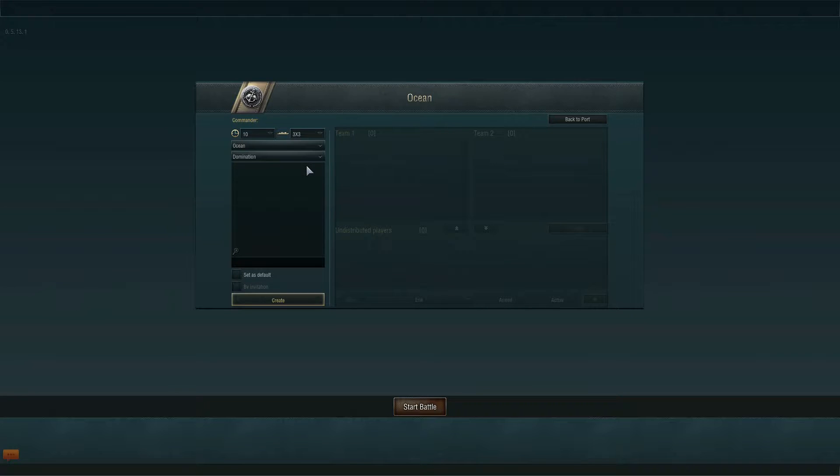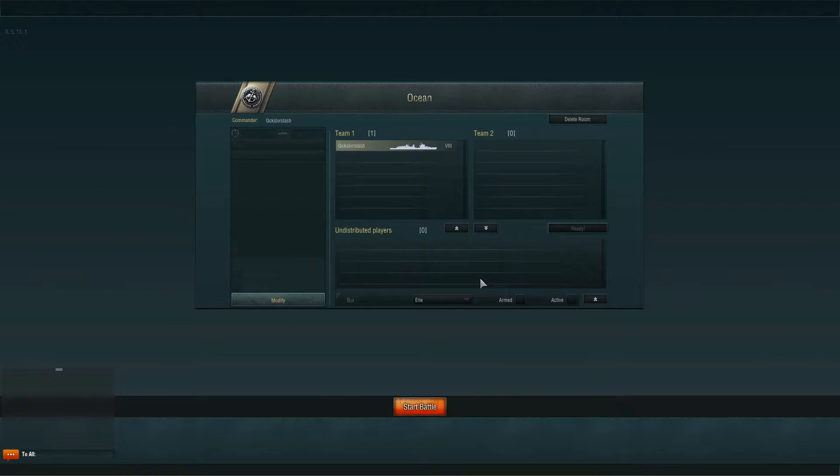So right here, say I want a 3 on 3 game. I'm going to make it on Ocean, Domination, and I'll create it. Now, to set up your bots, if you click this arrow, it autofills the game with bots.